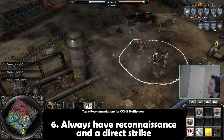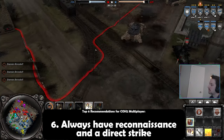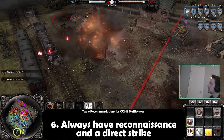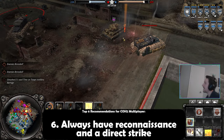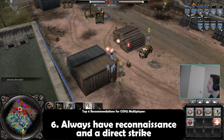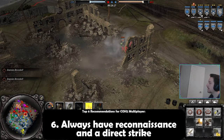My last and biggest recommendation for overall multiplayer gameplay improvements is knowing who has recon and who has a direct strike. In many games, whether Axis or Allies, artillery is a major turning point, and when it's used effectively, it can swing a game that was on the back end to a victory position. Don't allow this to happen. Try to ensure that one of your allies has a recon ability and someone else has a direct strike.